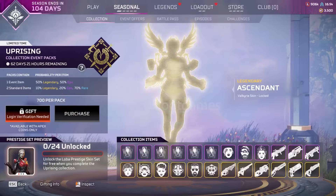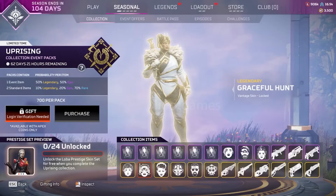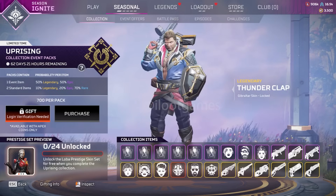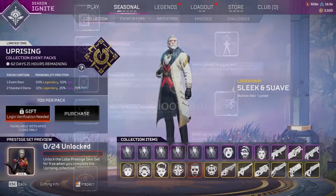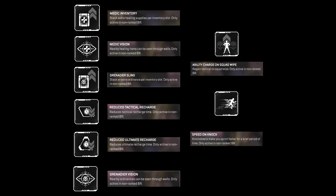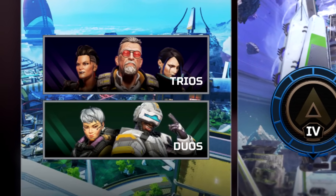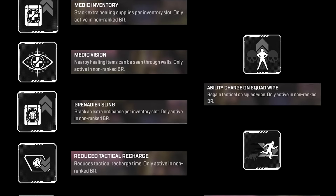Later in Season 19 during the Uprising Collection event, which will be December 5th, there's going to be a free prize tracker. In it you'll actually be able to unlock perks that can be used in non-ranked battle royale modes — so in trios and duos non-ranked — and these are the perks that are shown.